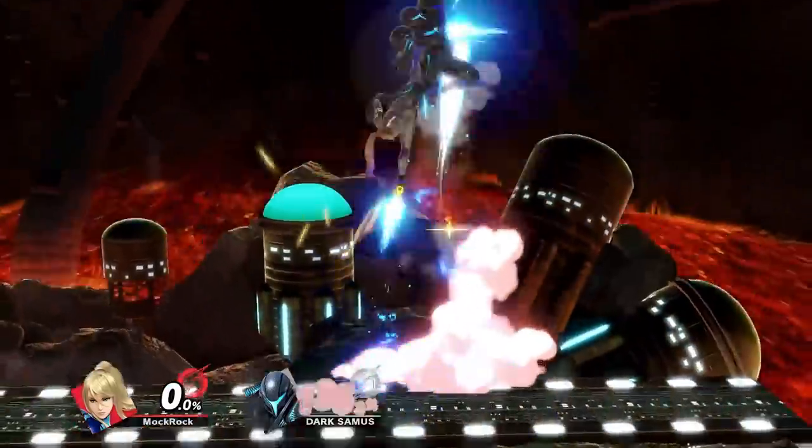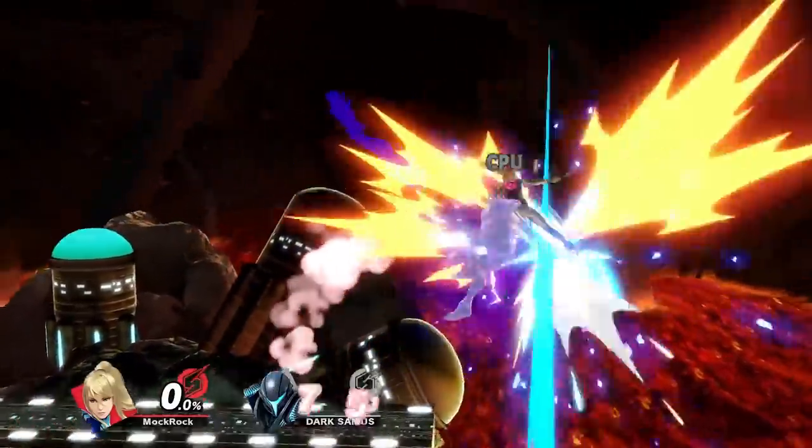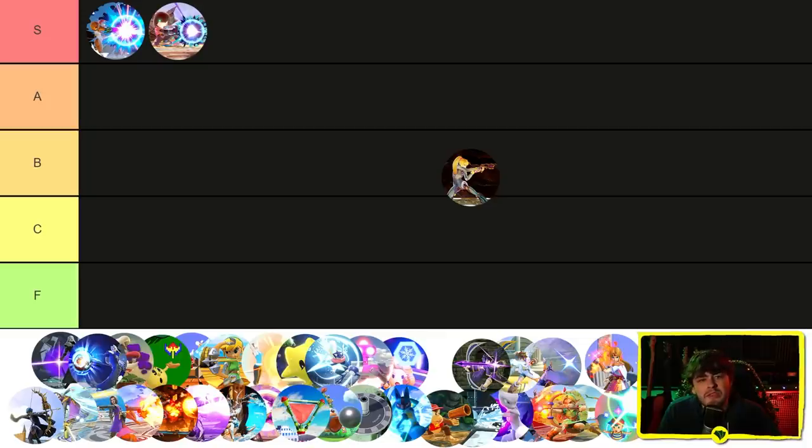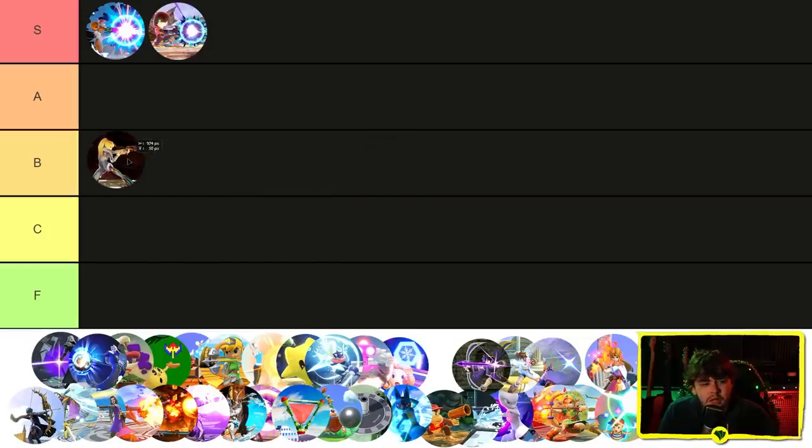Zero Suit Samus's Paralyzer is really strong if you connect the fully charged version, because that means you can convert it into Boost Kick, forward smash, or neutral air into down B. The big problem is that you kind of have to be charging it up. It's not the hardest thing for Zero Suit Samus to do, especially because she has really good mobility, so retreating into charging it is an option. But you can't store the charge, and without some amount of charge it really doesn't do much. I think this one's going in B tier — it's really good in its niche, but the best of these moves are so good that if you exist in any niche at all, it's difficult to rise much higher than this.